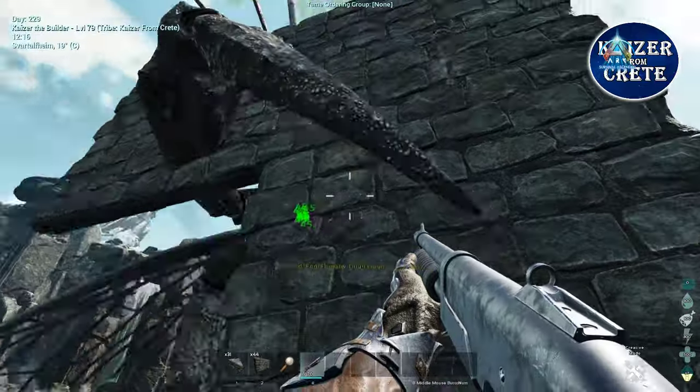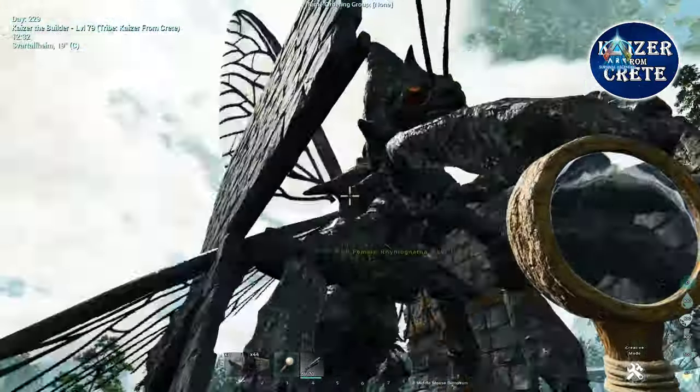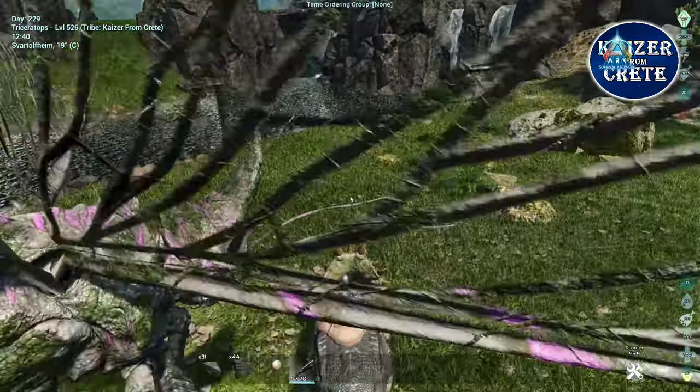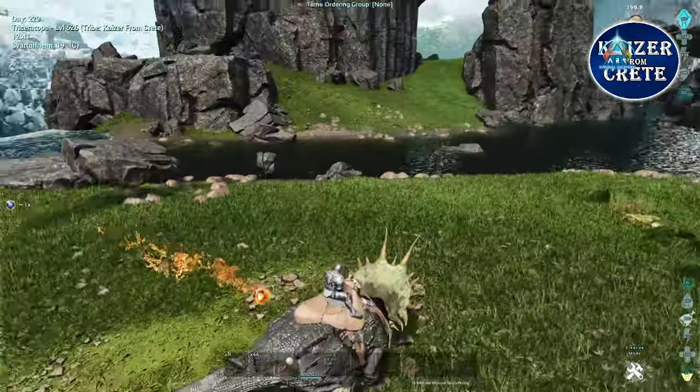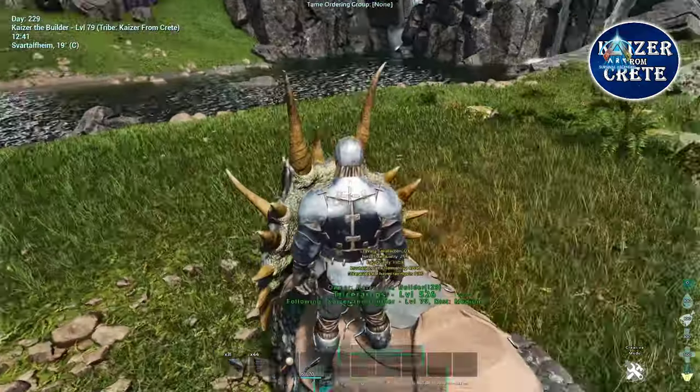After the rhino is in the trap, shoot it and check its HP until it goes below 10 percent. Then turn the wall again and release the rhino. Hop onto your dino — the rhino nata can impregnate — and feed the pheromone. There you have it, your rhino baby is getting ready.